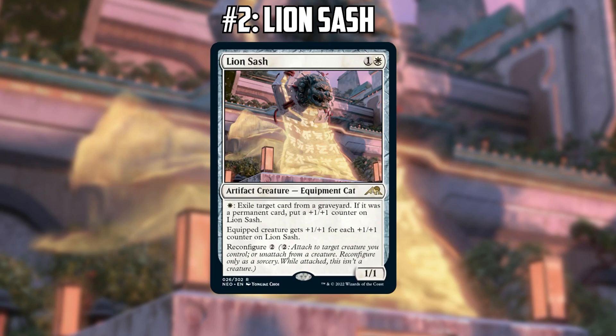What's really big about Lion Sash is that it gets bigger as you exile permanents — so it's not like Scavenging Ooze where you specifically use it as graveyard hate targeting specific cards like Reanimate. It's also great at controlling Uro and managing graveyard size for Murktide Regent. One of the biggest things ending up in graveyards in Legacy is lands, so you just eat their fetch lands and make this thing really big.